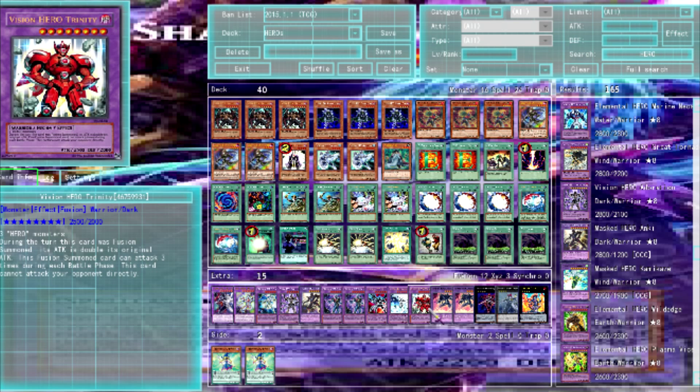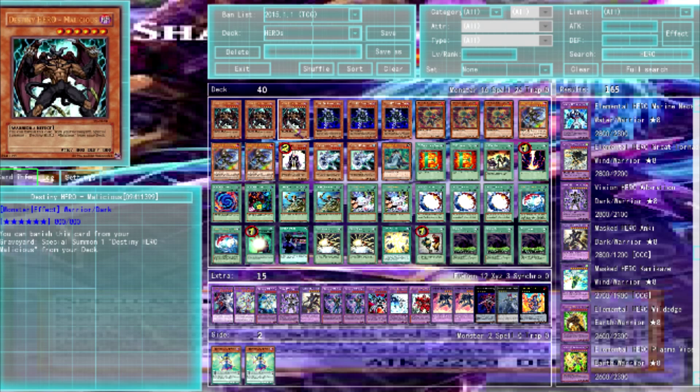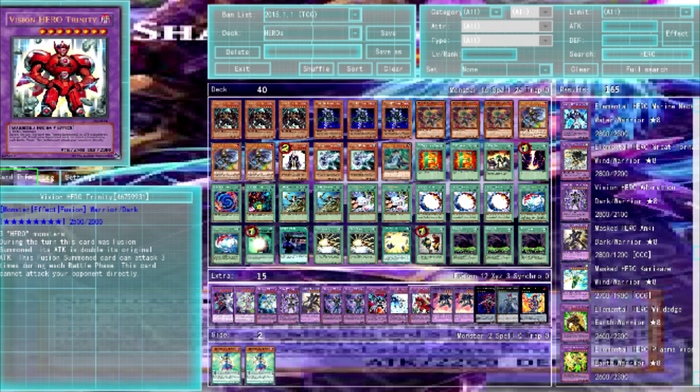Vision Hero Trinity is the real OTK guy: during the turn this card was fusion summoned, its attack is doubled from its original. This card can attack three times during each battle phase, but cannot attack your opponent directly — so it makes three attacks on monsters. He has 5000 attack doubled, and Maly is good for this because you can fusion summon with banished monsters and always have at least one or two Hero monsters available.